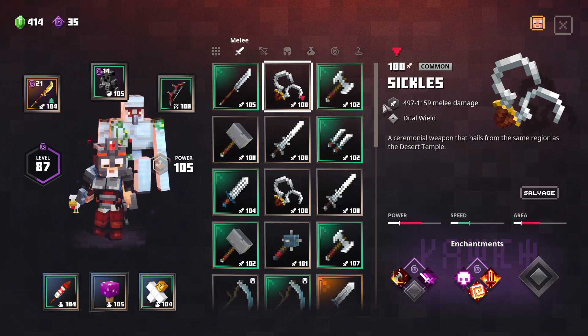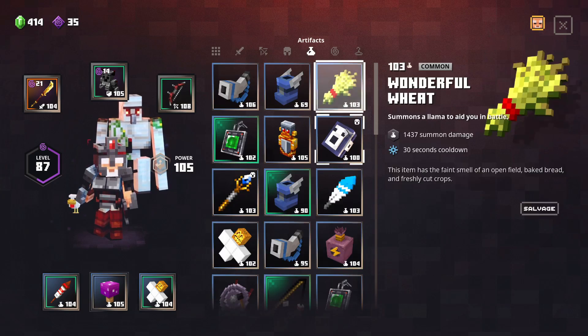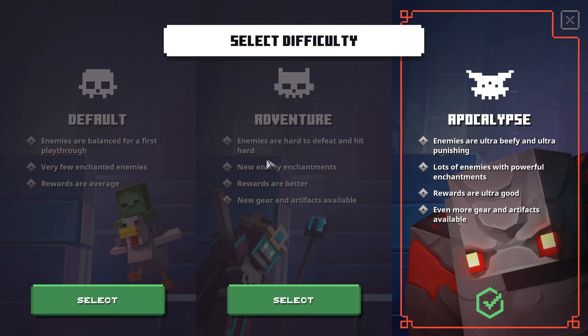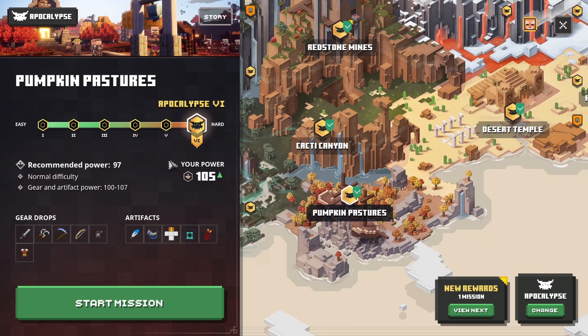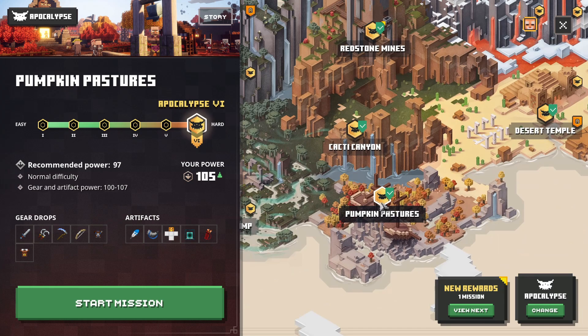So you just get a mission. You have to get a mission and make sure you guys complete the default adventure first, because you have to play in Apocalypse. This thing is only dropped in Apocalypse. You can see I've completed everything in default adventure, and now I've done Apocalypse too. You get into Apocalypse and you have to choose the Pumpkin Pastures map. This is the only one — you have to get into Pumpkin Pastures. And after you get in, you can see the golem kit.